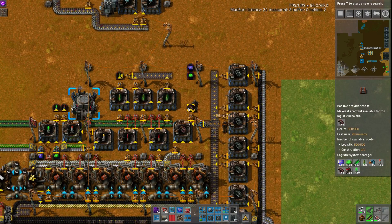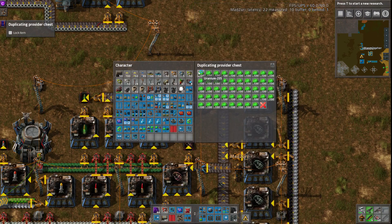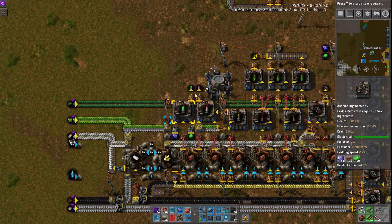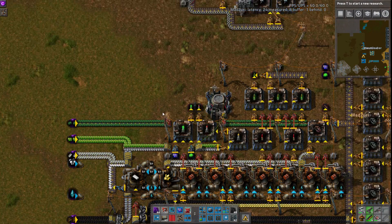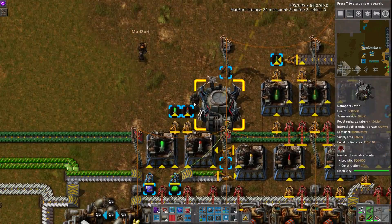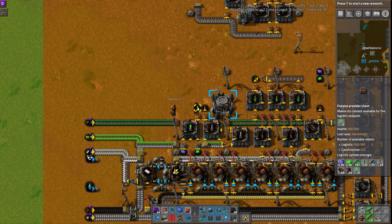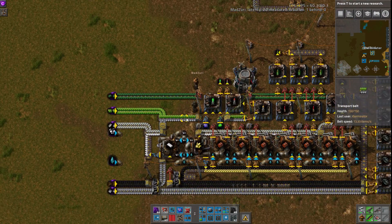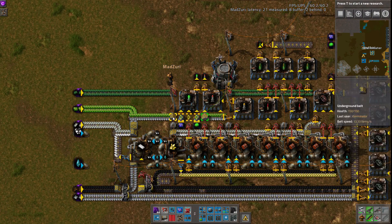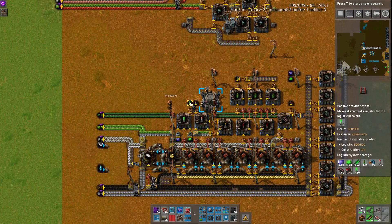So there you go — dumping into the logistic network. A quick note: you do need to supply the blue circuits and U-235 via the logistic network in some way, because those two are requested in and not belted in. But really good here. All these are limited to one stack, although since the nuke stacks in 10s, I would actually limit this a little more than one stack. It's surprising how quickly you can actually go through nukes. It's surprising how expensive it is to do so, but that's fun. If you've got resources to burn, then you can uncap this or cap it not quite as heavily.